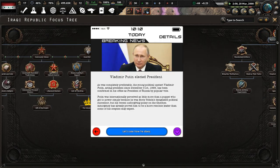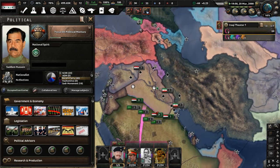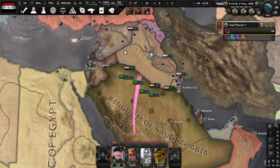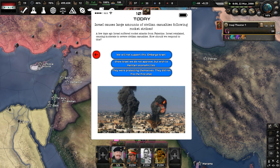Focus on Political Matters will be done shortly, then we'll do National Strength and Nationalism — that's 140 days total since they're both 70-day focuses. Vladimir Putin is elected president. And now we're just waiting.